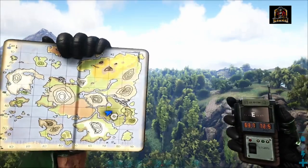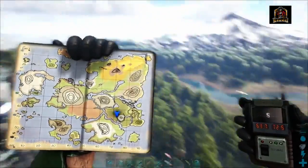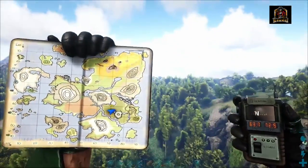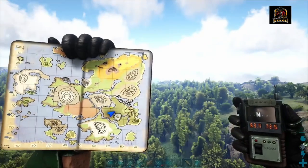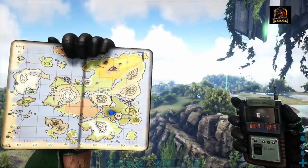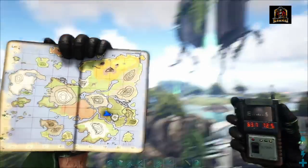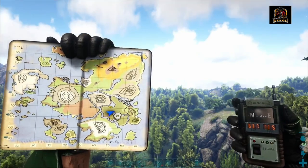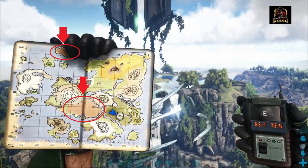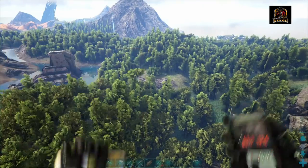Next up on our list is the Dinopithecus. You can find them anywhere around the green obelisk in the jungle below — all the way out towards the swamp, scattered along here. Currently sitting at around 63.7 by 72.5, just a little bit northwest of the green obelisk. There are also two other places to find the Dinopithecus — they will be in both of the Redwoods areas, as you can see on the map. Let's go find one and tame it.